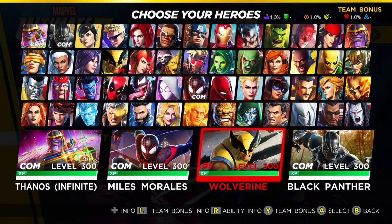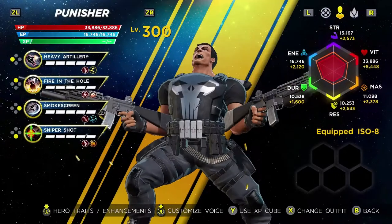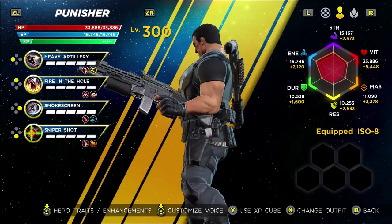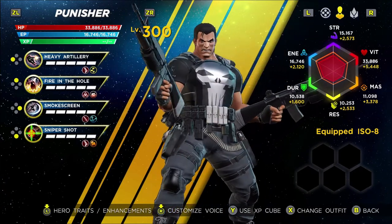Hello everyone and welcome back to another installment in our reviewed and ranked series for Ultimate Alliance 3. Today we are finally starting the paid DLC characters and will be going through them in order of acquisition — except the Fantastic Four because they're just weird. For today's video we will be focusing on the Master Marksman Punisher, a character that is a lot of fun and actually breaks the mold by being heavily based in projectiles.